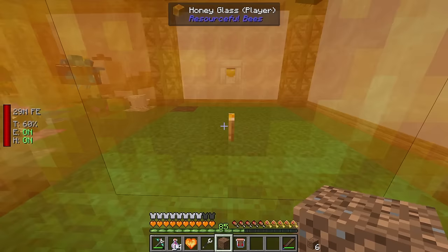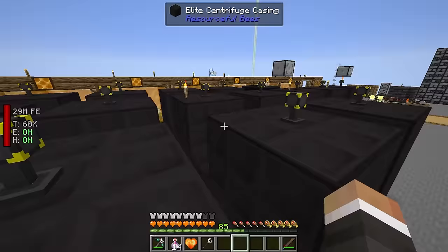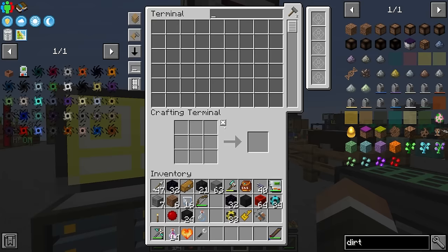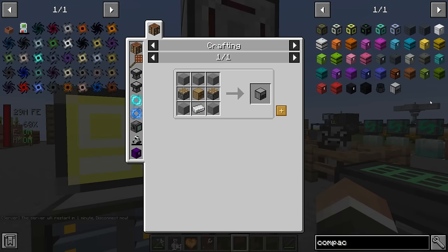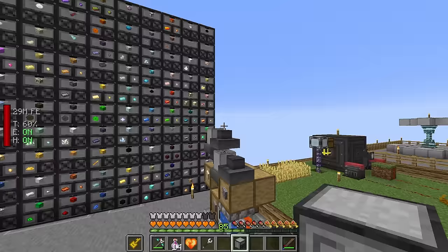The dirt bee pollinates on dirt, which is fine. We add it to one of our apiaries to start producing more dirt combs, which we can process into dirt. We'll want another drawer so dirt has somewhere to go. Every single botany pot we put down requires at least one dirt, so we want to get this set up.